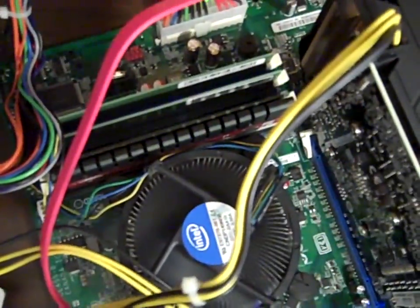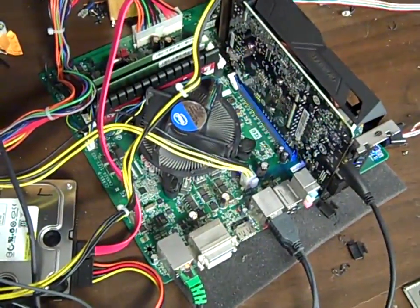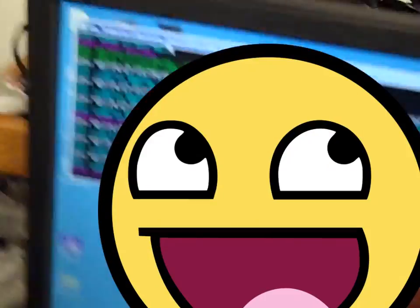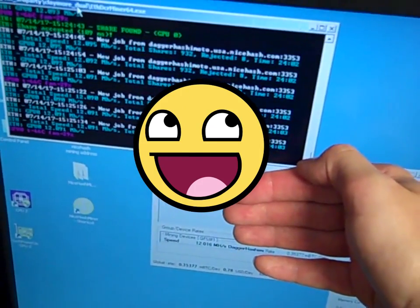Especially with totally and utterly non-matching RAM — I've got 16 gigs in there just to run Windows updates, because honestly they don't clear memory correctly. Let's take a look at this one. Yeah, it's running at 12 megahashes per second. That's not bad — it's making 78 cents a day.